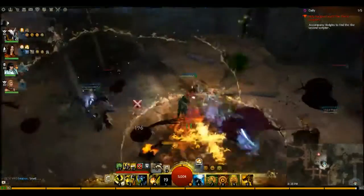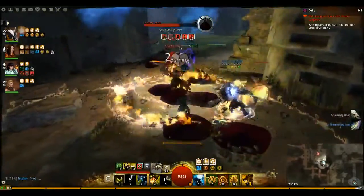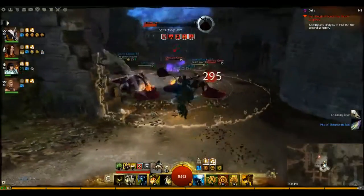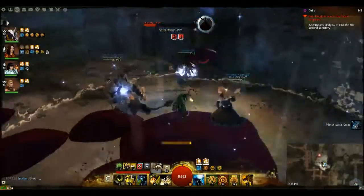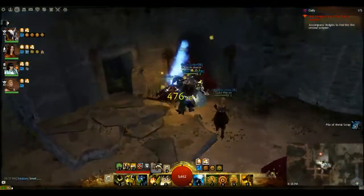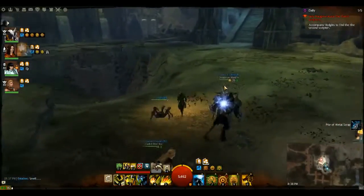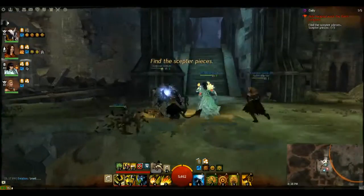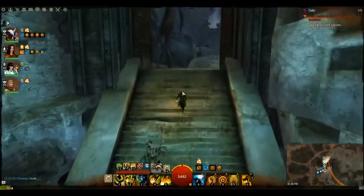Coming through this next room, a bunch of oozes are going to spawn. They're always fun to beat up — they turn into puddles. There were a bunch of Gravelings in that hallway and now we're killing oozes. Bring Hodgins into this room where he can do some more reading while you do the hard part: find the scepter pieces. In this next room you may want to bring some speed and stability.